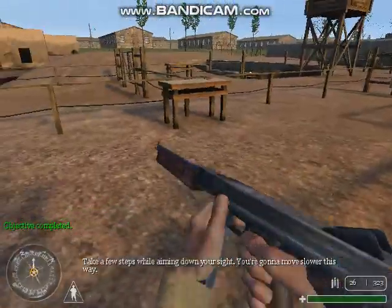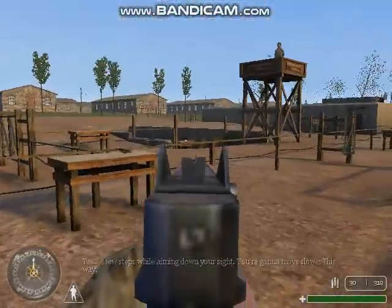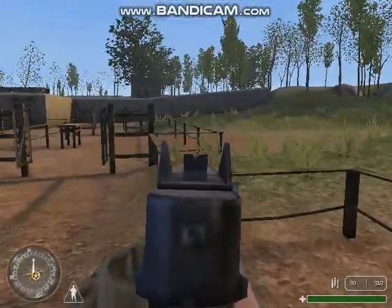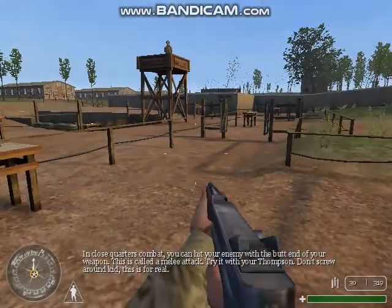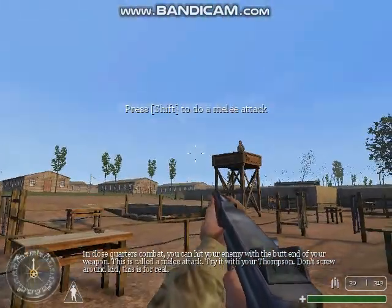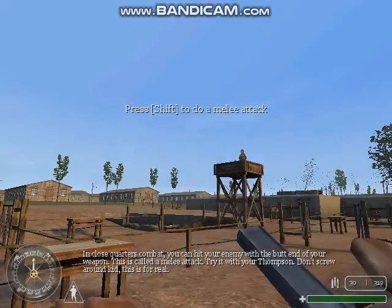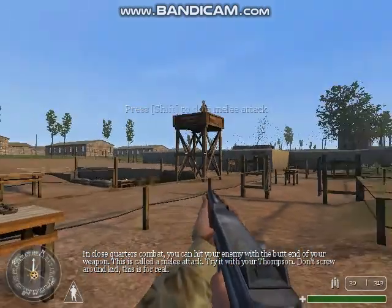Take a few steps while aiming down your sight. You're gonna move slower this way. In close quarters combat, you can hit your enemy with the butt end of your weapon. This is called a melee attack. Try it with your Thompson. Don't screw around, kid. This is for real.